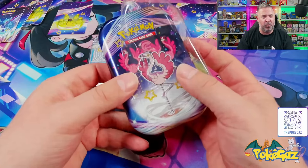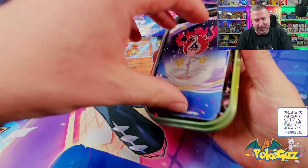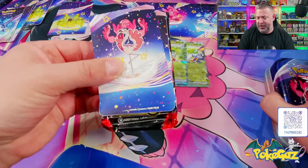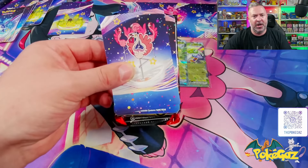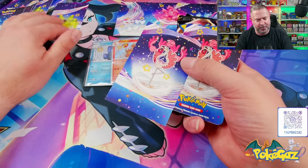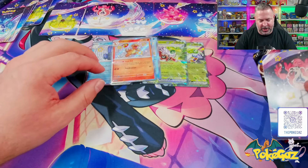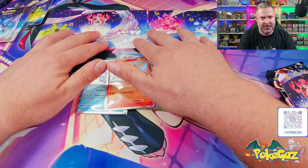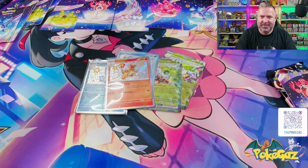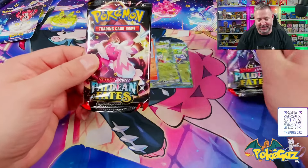There were mini tins — was it the 151 mini tins? — where people opened the entire case and got maybe one or two hits. Others had a lot of hits. So I don't know if this is normal, but we're definitely doing all right. We've got the Flamigo My Amigo up next, obviously going to sit in the second spot. Let's slide that in. We've got the full artwork lined up. I don't know if you guys like those things — doesn't do much for me, I just want to open packs.